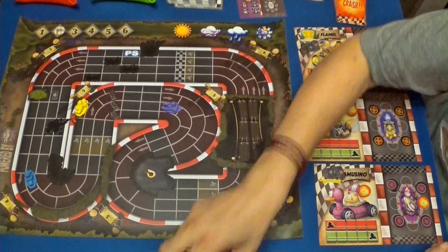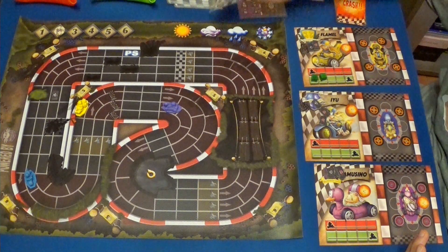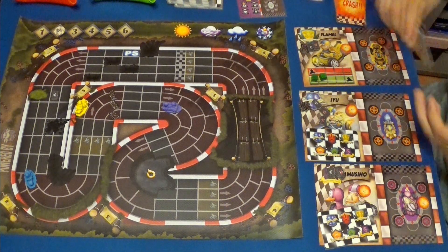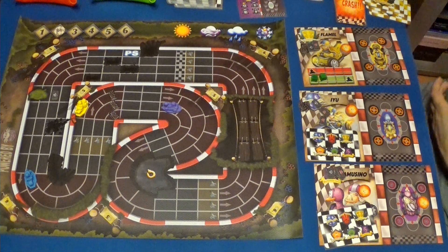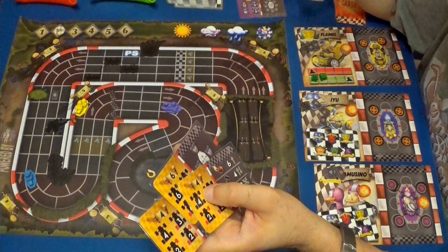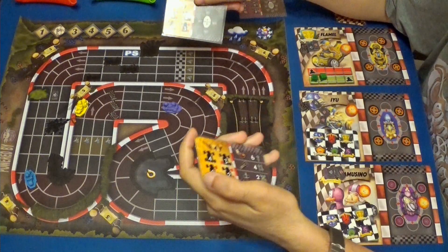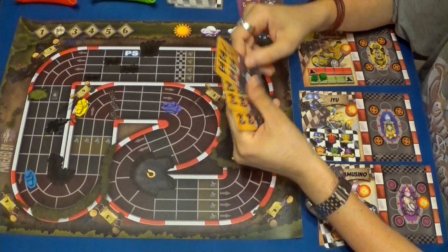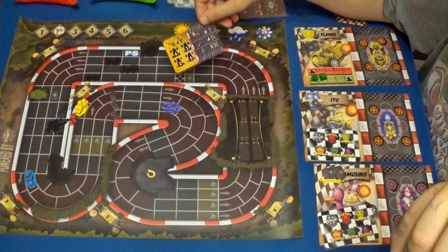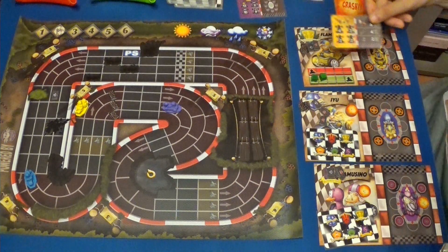Va muy atrasada aquí, pero aún no ha terminado la partida, por lo tanto aquí puede pasar absolutamente de todo. Una para el Gamusino, una para IU, y tres para nosotros. Me parece que voy a elegir esta de seis que lleva escudos, o esta de cuatro. No sé cuál hacer. Si consigo... Podría... Voy a coger esta mejor.